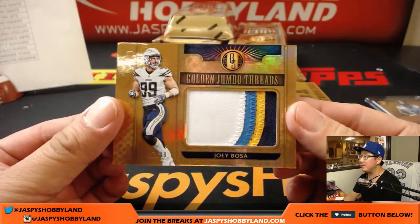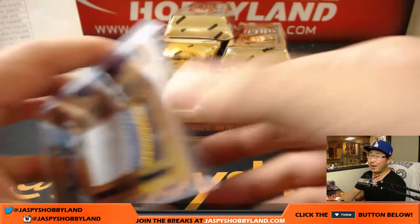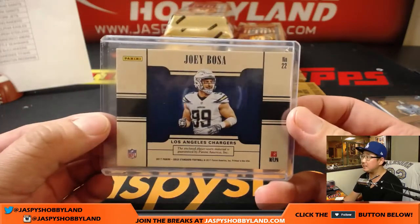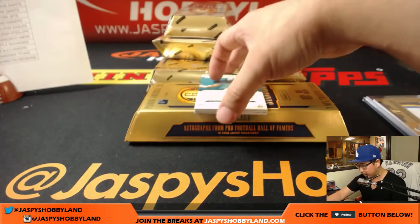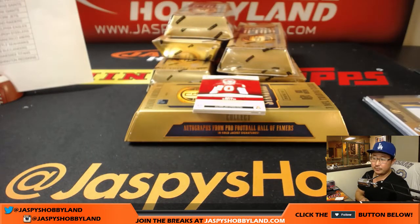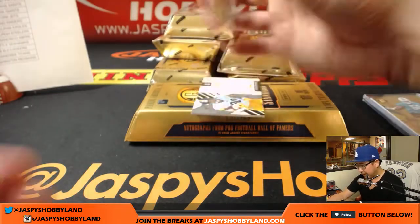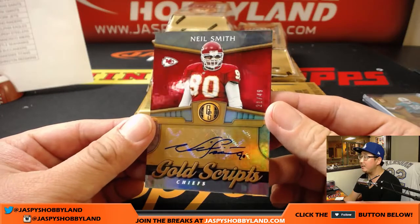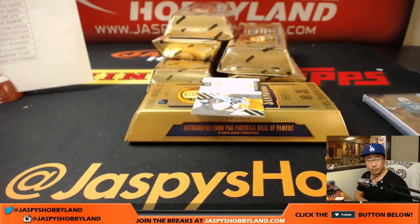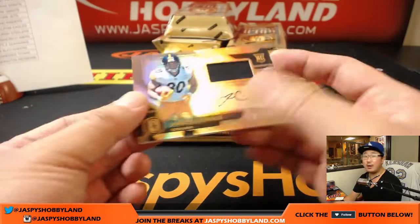Joey Bosa, nice patch — Golden Jumbo Threads, 45 out of 49. Jay, unfortunately we don't have any more Leaf Heroes, sorry. Actually, if you go to 10buckbreaks.com we have one box random breaks — you can check it out on 10buckbreaks.com with Jason Jaspy. There's Joey Bosa, Chargers — Adam North with one of his last spot mojos. Devin Goodshaw, 132 out of 149, Dolphins — that goes to Matt Rourke. Neil Smith, nice for the Chiefs, 21 out of 49, Gold Scripts — Conjua, there you go. And last but not least, patch auto James Connor — another one for Adam and the Steelers.